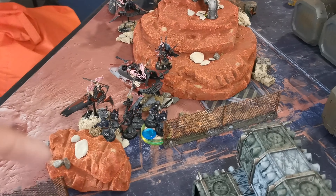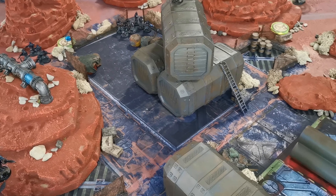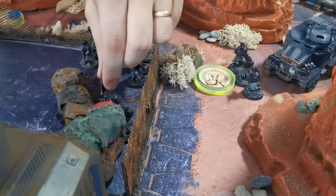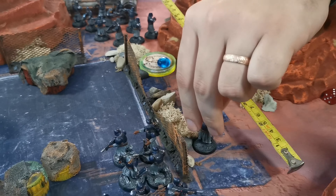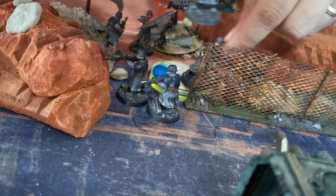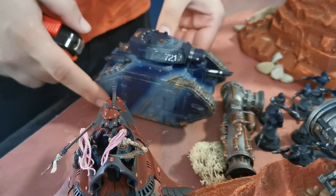At the beginning of Janus' turn 3, he scores objectives bringing him up to 17 total. Janus disembarked his Special Weapon Team from the Taurox, moving them into cover with line of sight to the Shadowseer on top of the crates. His Psyker did the same — having a perfect line of sight to smite the Shadowseer. The Taurox moved as far forward as possible towards my deployment zone to contest objectives. On the far right, his guardsmen and Russ left combat with the Starweaver and Skyweaver.